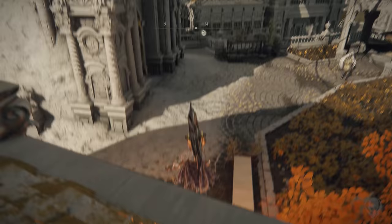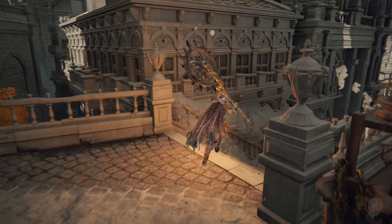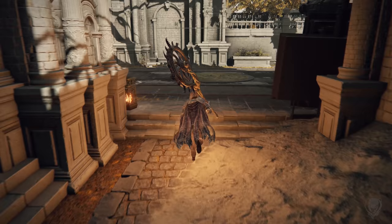Straight in front of us is going to be some mobs, just ignore them. Past them is going to be a staircase heading down. Now we're going to go into the building in front of us to the left.